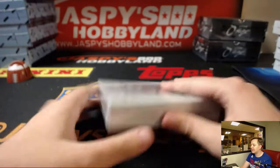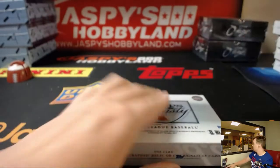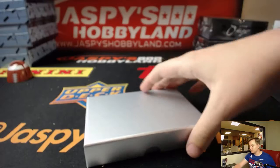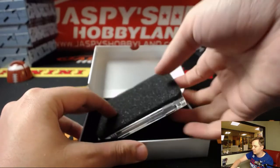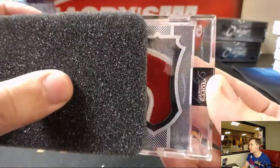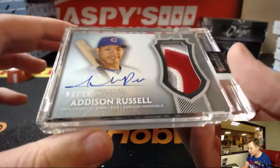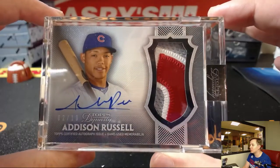Some Randy Johnson, and the last and final box — number 5. Feeling something hot, feeling box 5. It is Addison Russell, 2 out of 10 for the Cubs, 3-color patch and auto. Addison Russell — nice!